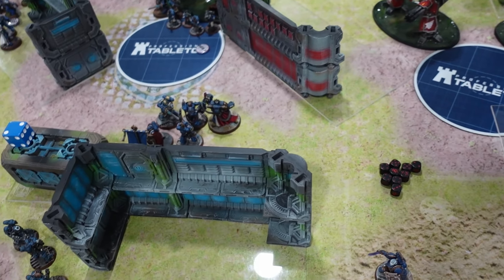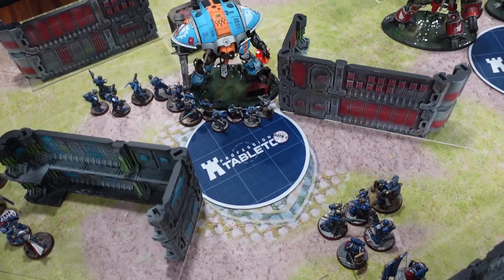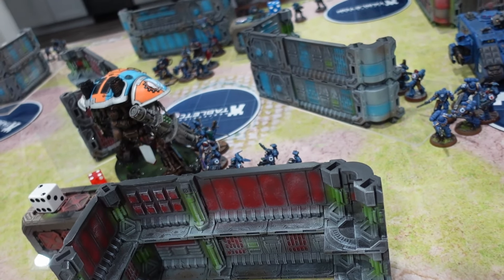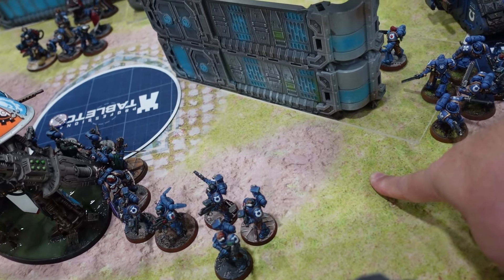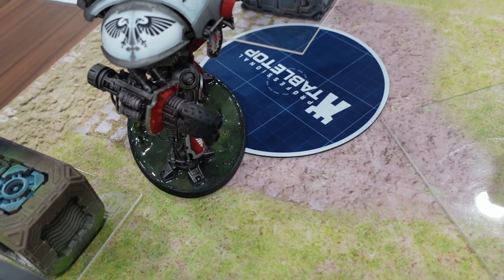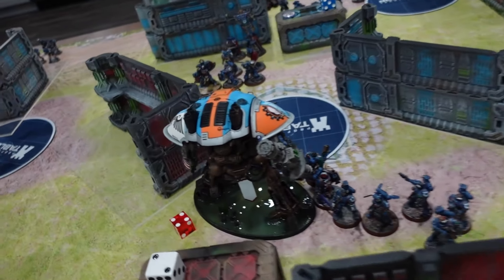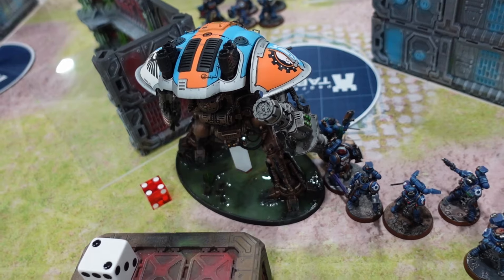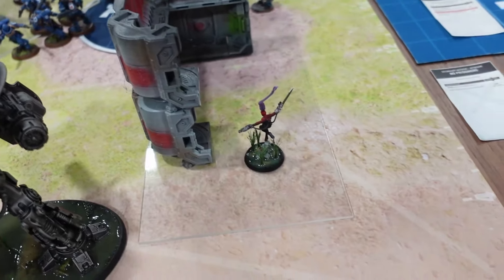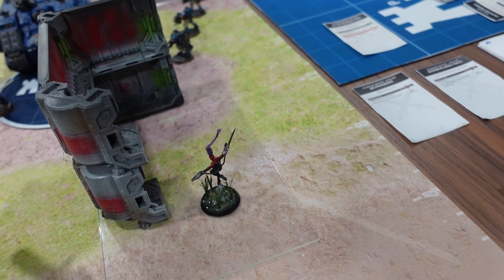End of turn one looks rough. Everything is exposed but I still have reserves that will do a number on the Knights. The bouncing Knight came back in over here on the corner. Canis is almost dead. Steven spent CP to buff all his stats for free. The Kalidus assassin bounced out to another position. Not a great use of any tools, but hopefully the dice will save him.